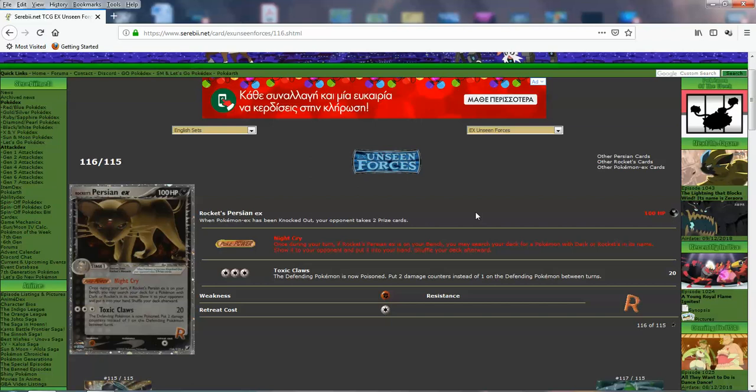It's kind of cool, I'm not going to lie. Even though I don't like Persian that much, it has 100 HP and 1 Retreat — decent stats. It has Night Cry: once during your turn, if Rocket's Persian is on your bench, you may search your deck for a Pokemon with Dark or Rockets in its name, show it to your opponent, and put it into your hand. So this is great Team Rocket support — it can get you any Rocket or Dark Pokemon every turn.